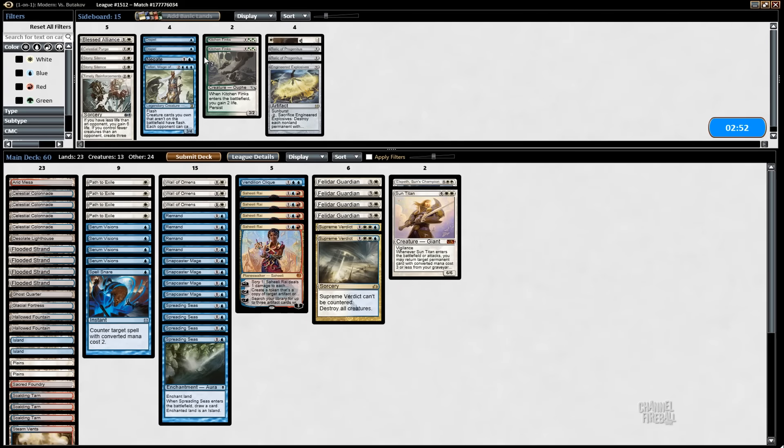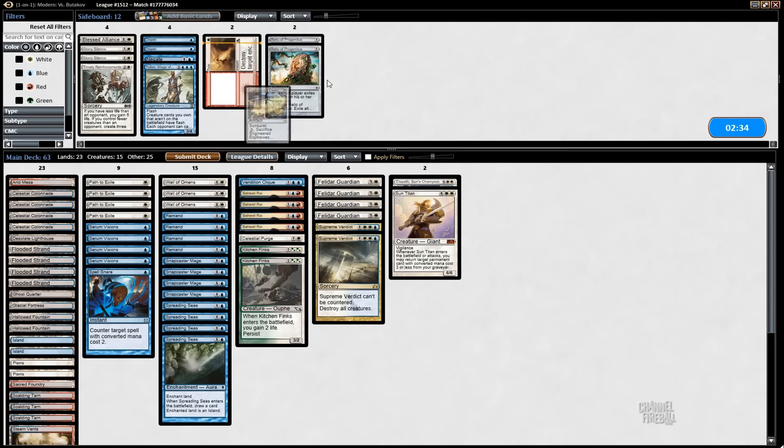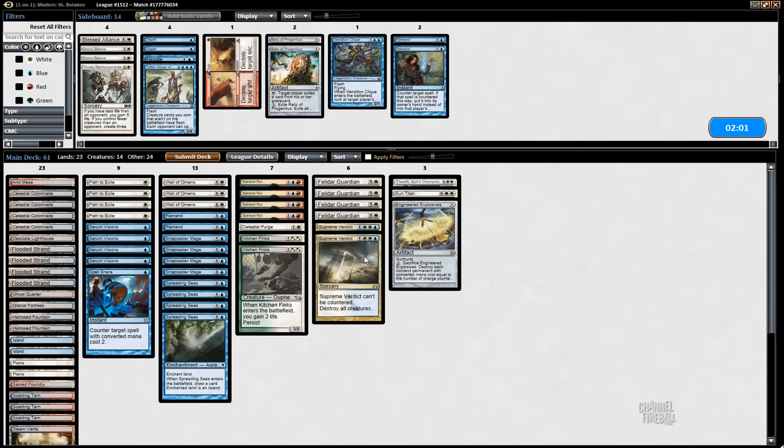Alright, so we're playing against Abzan. Celestial Purge is going to be good — it exiles potential Dark Confidant, Grim Flayer, Siege Rhino, and Liliana. Kitchen Finks is probably reasonable as well. Relic. Explosives. Vendilion Clique is going to be medium, especially if they have Lingering Souls, which they likely have if they're Abzan.